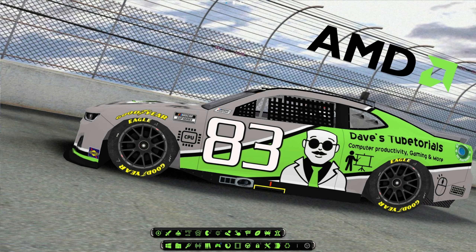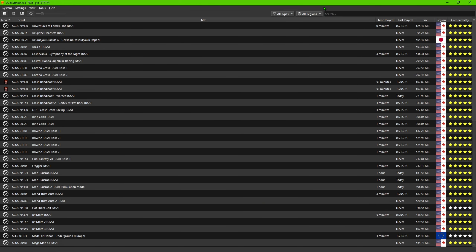Let me open the emulator here so I can show you what I mean. This is for the DuckStation emulator. If you open up your menu here, normally you would see this. Basically, if you do not see this, you'll either have a box showing that it's empty or showing that the location does not